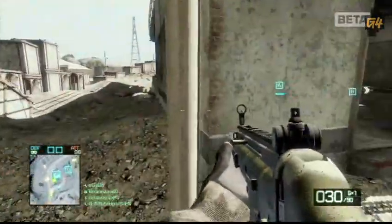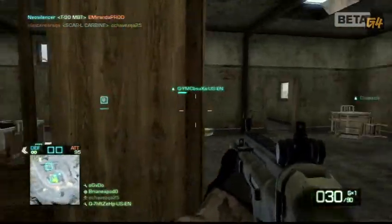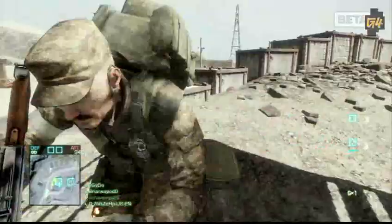Right now you see it playing as a defender, so my objective — the crates are marked in blue. Anything that's ever marked in blue is your friend, and if it's green it's your squad mate. Now my objective is to defend it.